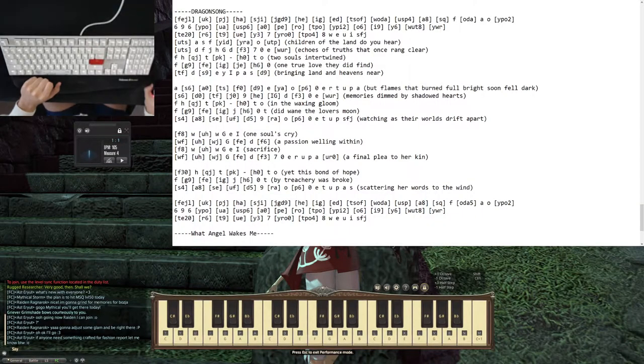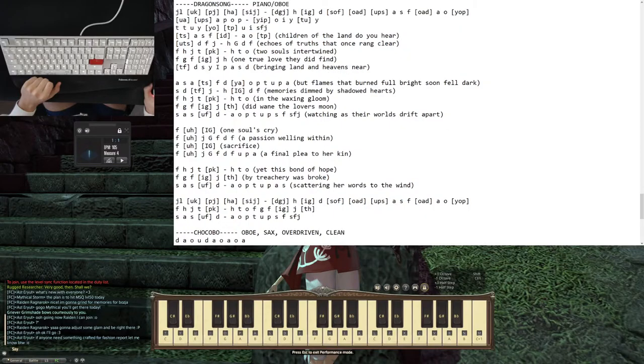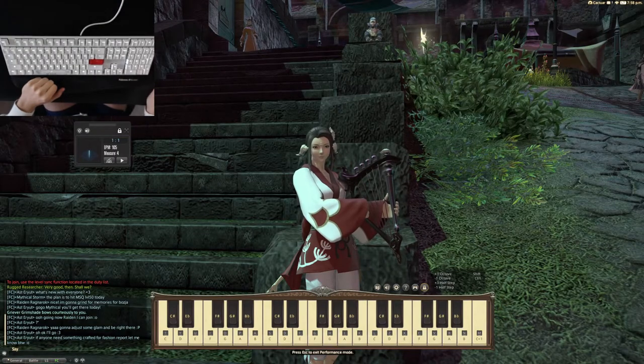So this is my tabs for the real piano, and here's the one for Final Fantasy — it's trimmed down a lot, because you just can't play all the different notes in the game, they don't exist. Maybe if you're smart you can translate the song to another key so it fits better. I don't know how to do that. So let's just see what it sounds like in the game.